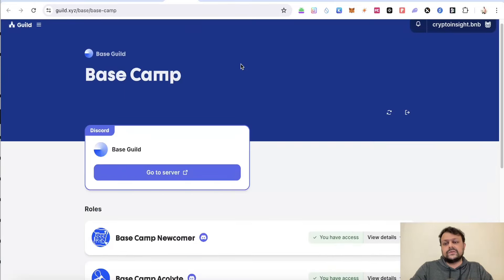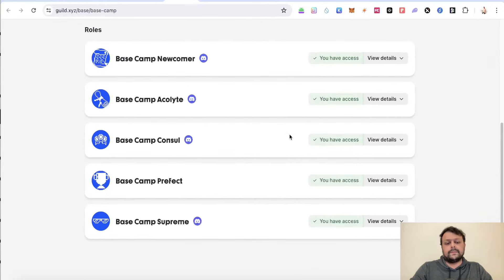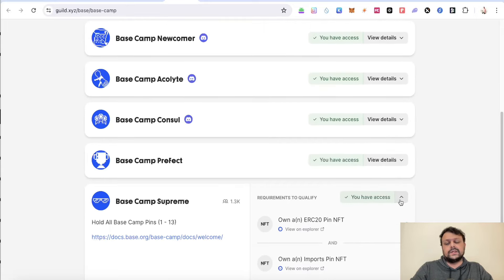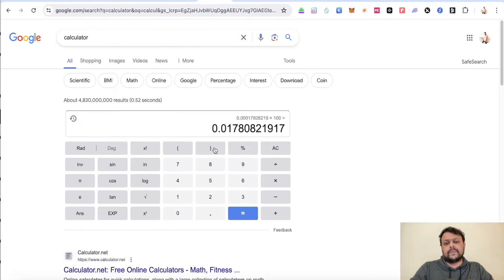If you go to guild.xyz, they have guild roles for Base Camp. Checking the number of people who have completed this task, it's only about 1,300, which is very small compared to the 7.3 million wallets actively transacting on the Base network. Doing a simple calculation — 1,300 divided by 7.3 million — that puts you in the top 0.02 percent of wallets.